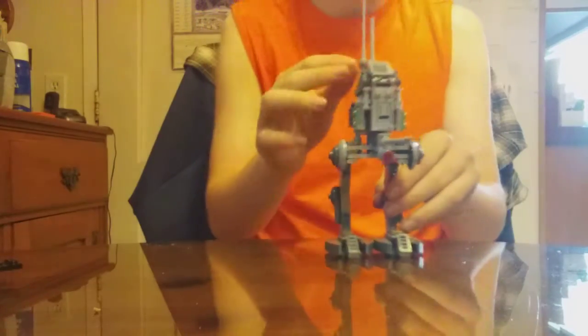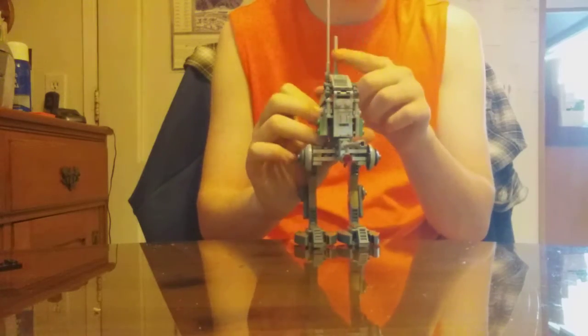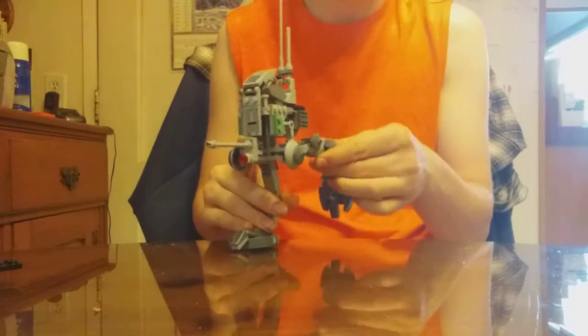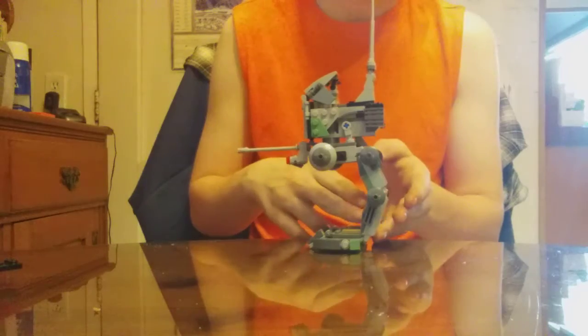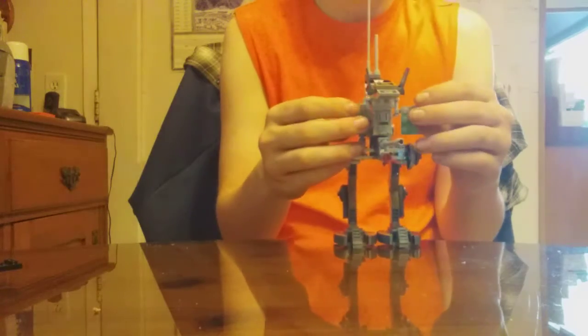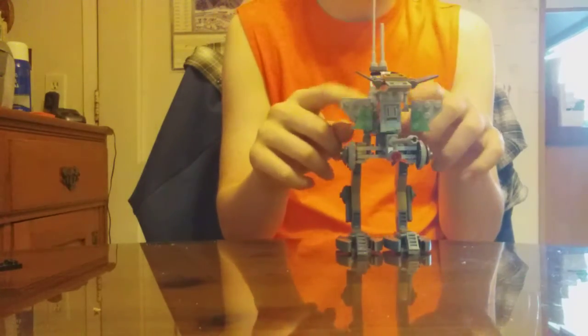Now onto the set itself — this is the AT-RT, which comes with a stud shooter. On a normal one, because of the TNT that's a long one, which doesn't fit — the short one does fit. The legs are poseable, like all the other ones. Right here, this folds, just like the other ones — there's also a rider's seat, a blaster hold which can fit it, and handlebars.